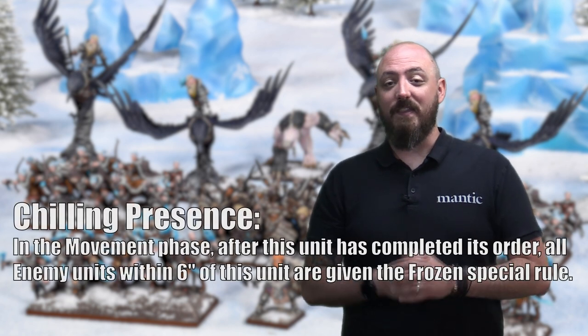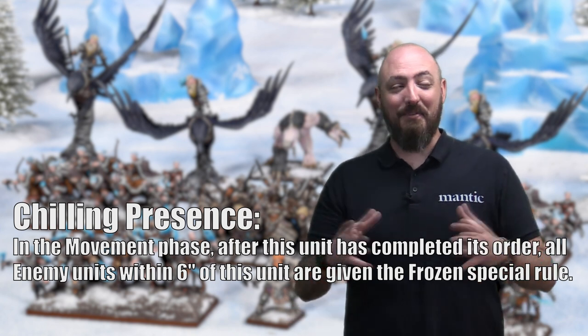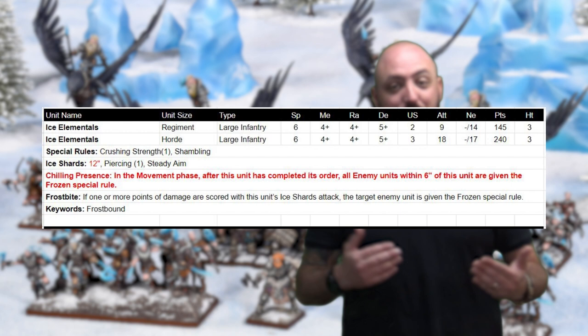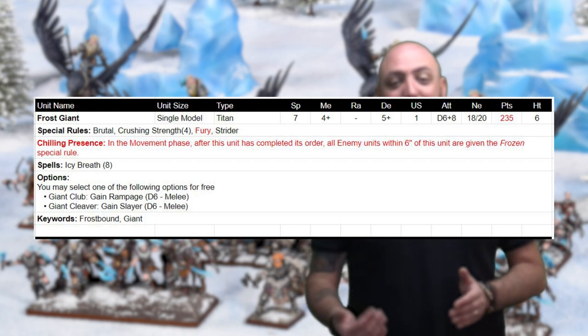This presented an interesting design challenge. Frozen can be applied in the shooting phase, but how do you take advantage of that with combat units? How do you get the synergy and the real fluff behind the Northern Alliance represented in the rules? That's where the rules committee came up with the Chilling Presence rule. Units that have this — and I can give you a hint, it's the Cold Ones — when they finish their movement phase, enemies within six inches have frozen applied to them. It's a negative aura that applies frozen all over the place, giving an overwhelming chance to spread it across the board.